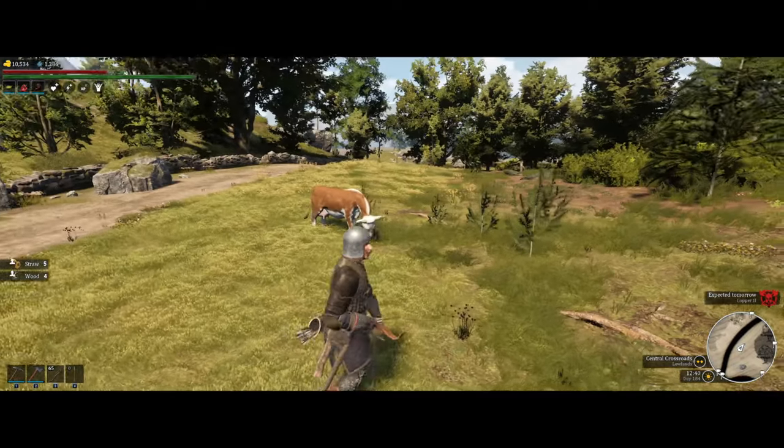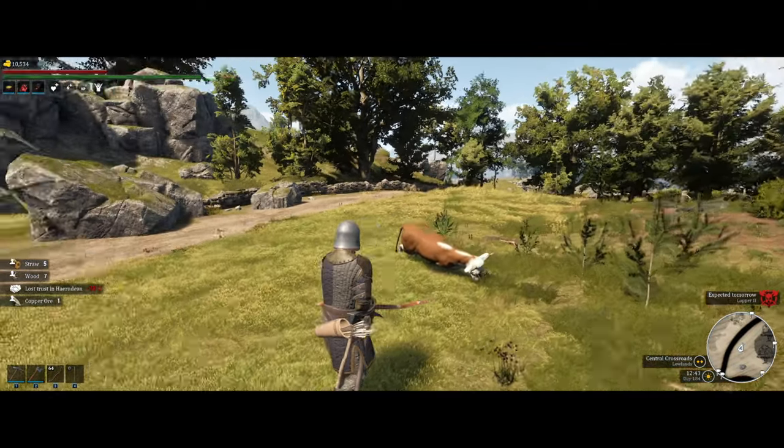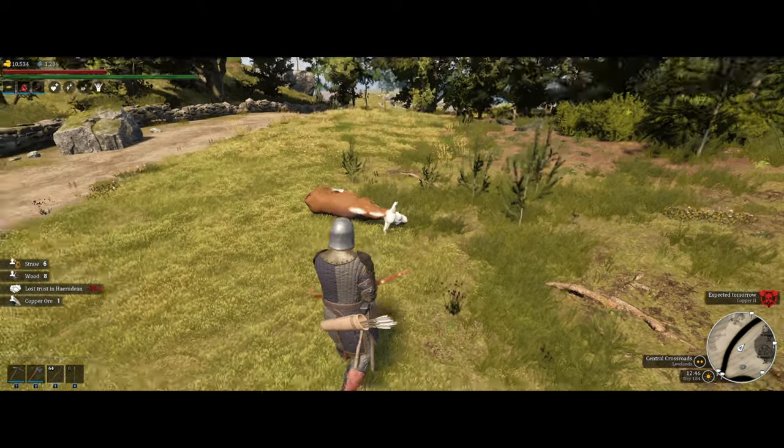Killing or damaging friendly animals like chickens, cows, pigs, goats, or cats will make you lose reputation with different factions depending on which are closest to you, so do try to avoid them.